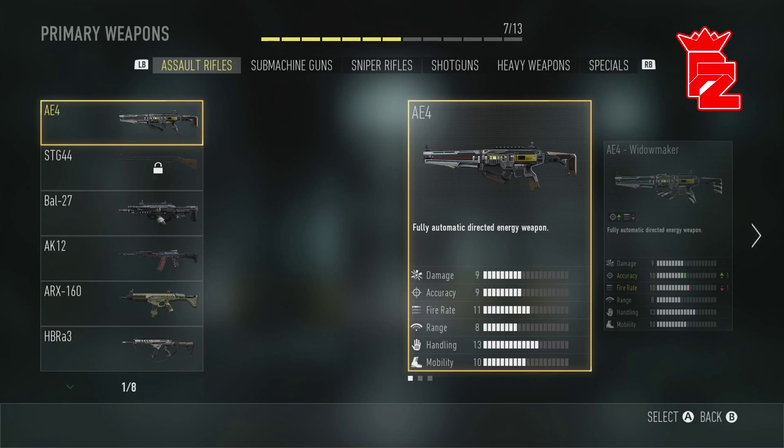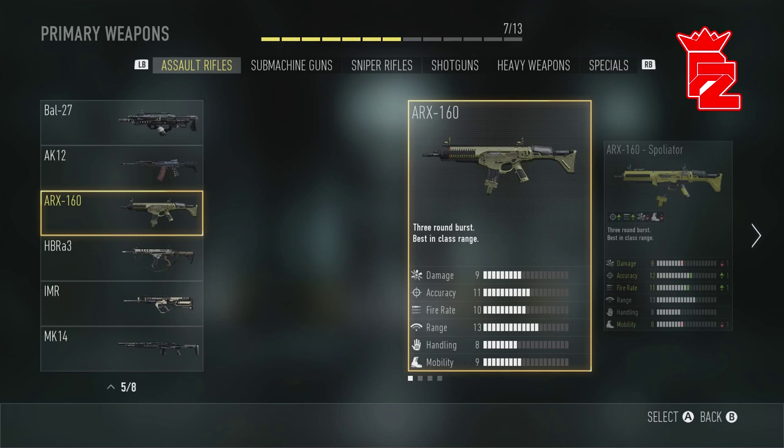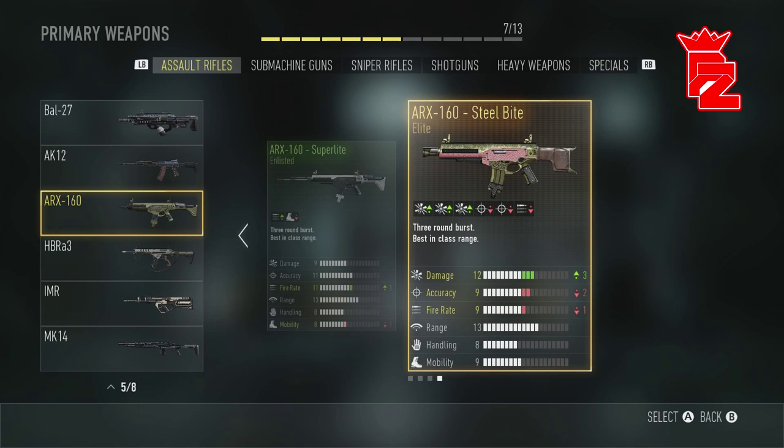Now let's move on to the weapon - the ARX 160 Steel Bite. It's just mental - you've got plus three damage, minus two accuracy, and minus one fire rate. That really doesn't mean much because it is a burst weapon, the recoil is not bad at all, and the hip fire spread isn't too bad either. It's a beast weapon, and it looks pretty sick as well.